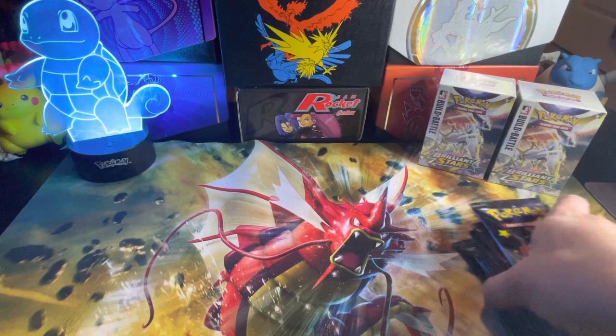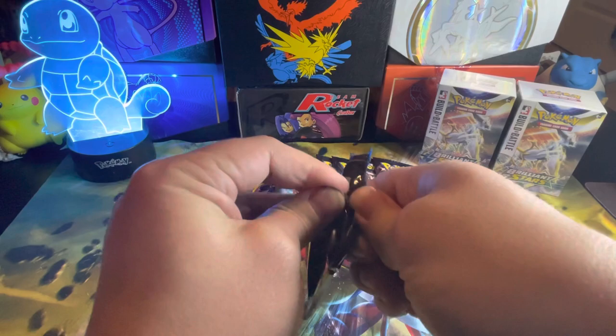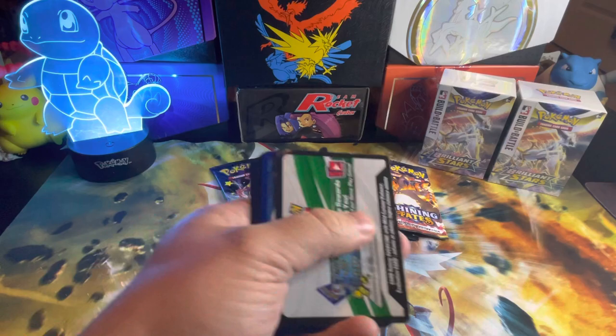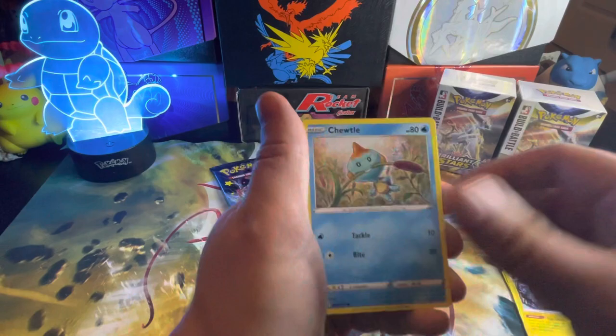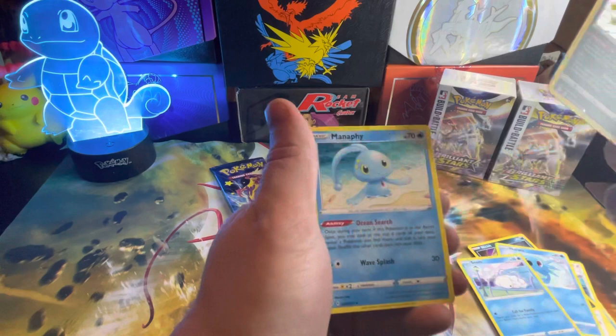There's the code card. Let's go ahead and go in pack order and see what we get. Water Energy, Gym Trainer, Team Yell, Luxio, Choodle, Eevee, Corsi, Snob, Glaring Wheezy, and a Manaphy.